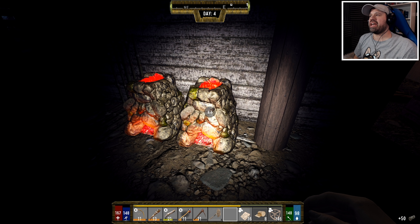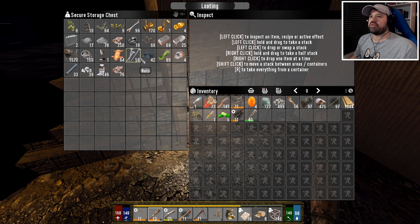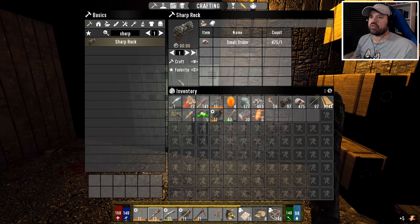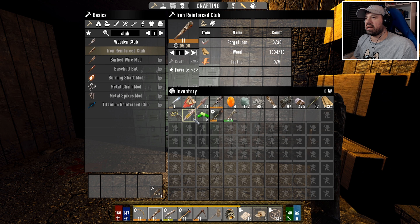After we pick that up we have to gather forged iron and a couple of other resources. Let's have a look - we have to gather forged iron, gather leather, and we have all that. We have forged iron over here - yeah, we have enough. One, two, three, four - exactly 30, and we need five of those. Now we have to craft a reinforced iron club. Is that something we can craft? Iron reinforced craft - excellent! We already have that but let's craft another one, that's absolutely fine.